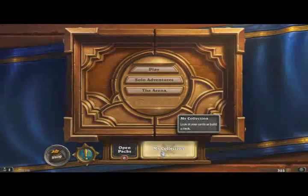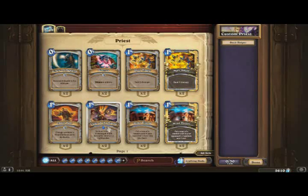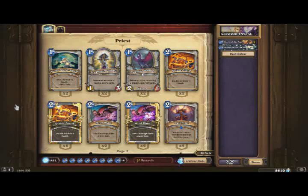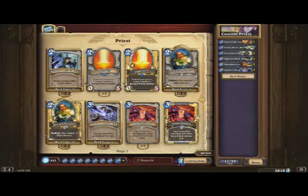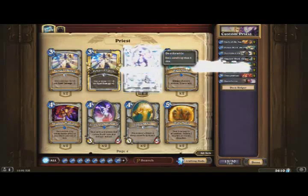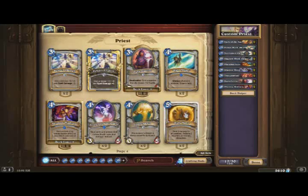Let's build the deck we're going to be using today. We're going to use a Priest. Some of the cards we're going to want: Lightwarden, one Power Word Shield for some draw, Northshire Cleric, two Shadow Word Pains, Shadow Word Death, two Shrink Meisters, Thoughtsteal, two Dark Cultists, two Shadow Madness, and Holy Nova.